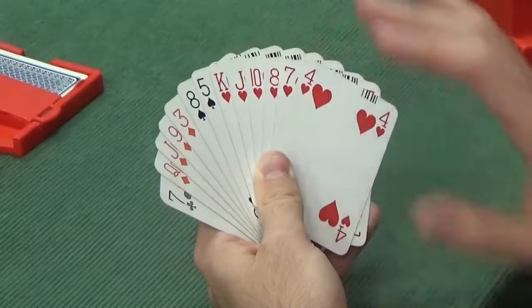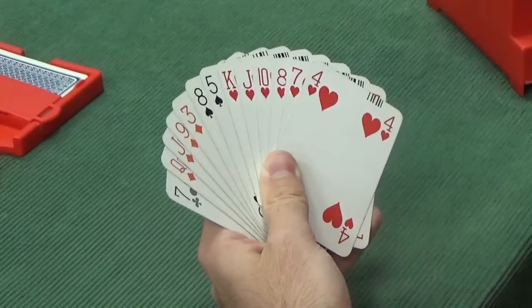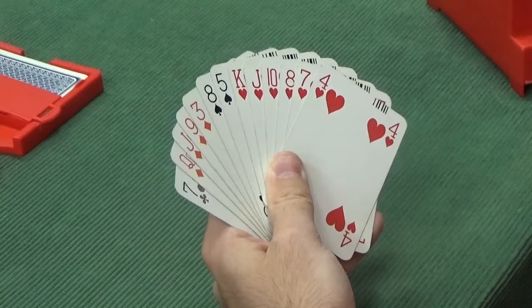6-4 is actually quite a good shape. It's not 6-3-2-2. 6-4-2-1 is actually much better because it's more distributional. So this is quite a solid weak 2. Definitely the right thing to do to open 2 hearts.